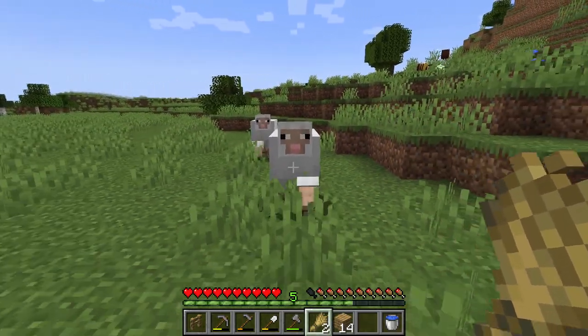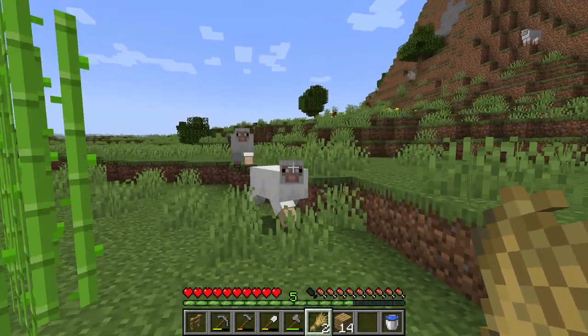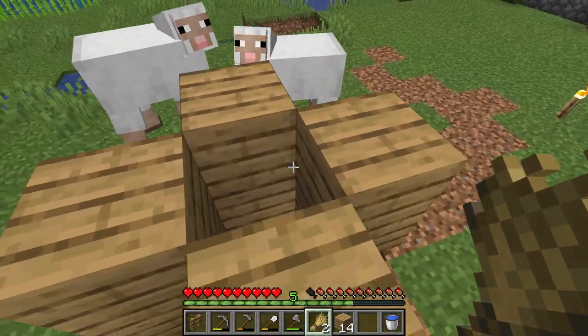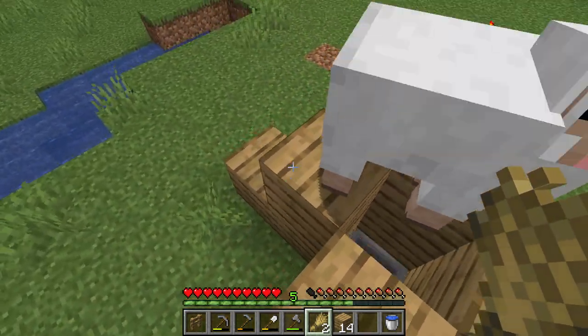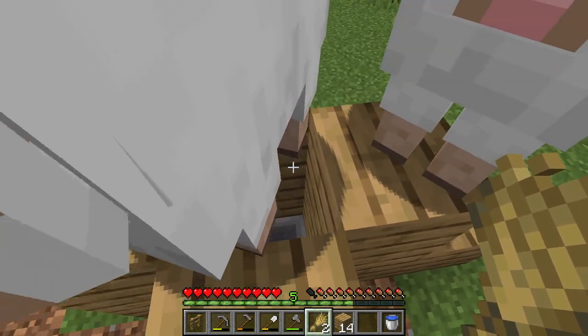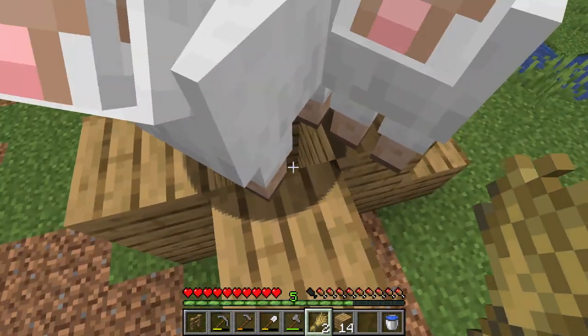Now we're going to need our sheep — you can use cows, sheep, pigs, whatever you want. I'm using sheep for this one just because they're the closest and the easiest. I'm using wheat to lure my sheep towards the top of the machine. Once you have them up here, hold the wheat so they still want to follow you and nudge them in the right direction, trying to get them into this one-by-one hole.